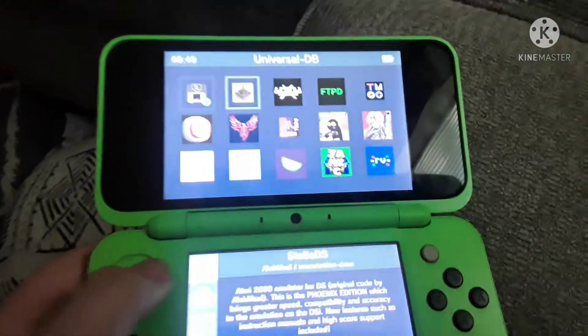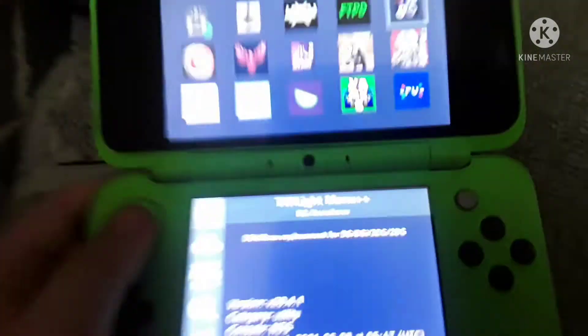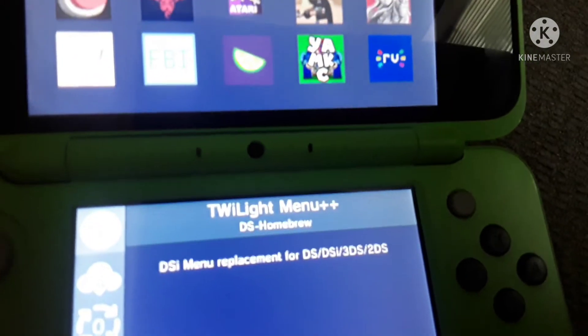Okay, you need to get this app. There are two ways. First, you could get this app called Twilight Menu Plus Plus. I think that's it — Twilight Menu++.